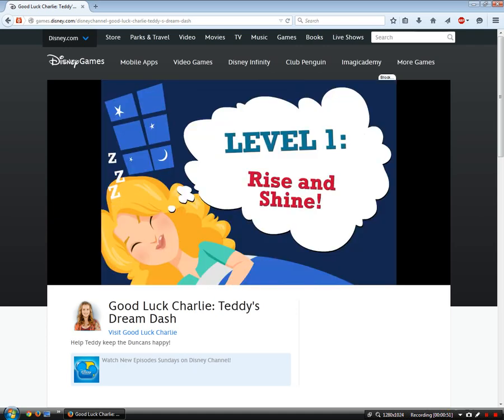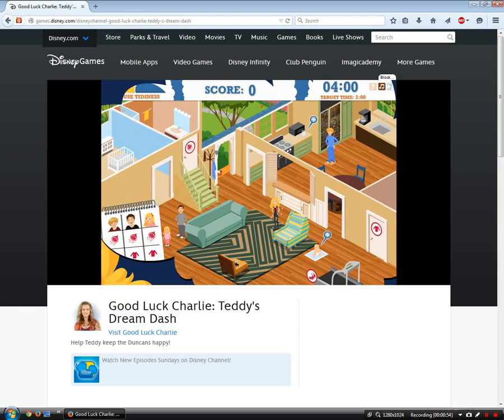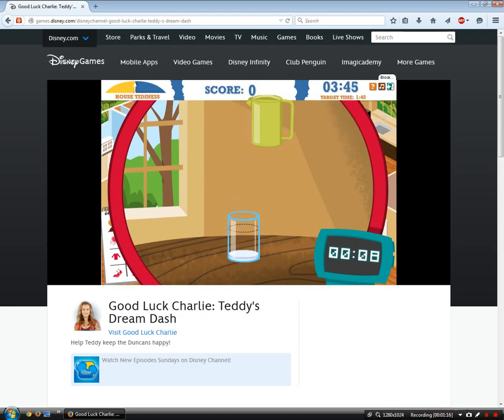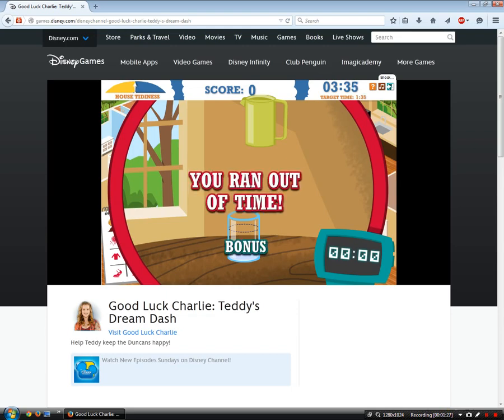Alright, I'll just figure this out as I go. Level 1: Rise and Shine. Okay, so I am Teddy. What do I do? Why is there a little face over here? Oh, I'm walking over there. Why is it going to this thing? Fill the glass. Get into the glass! I ran out of time. That's not my fault — it was going too slow.